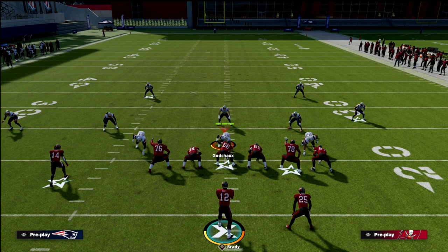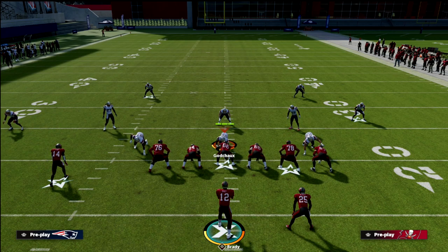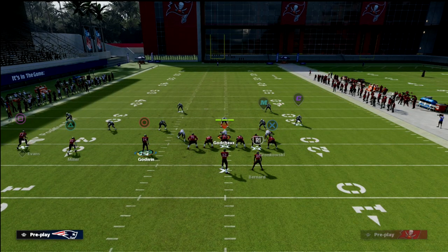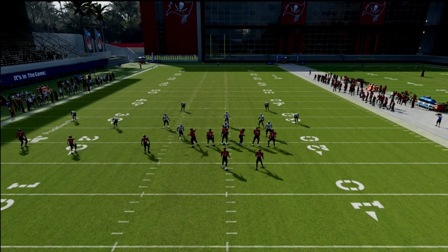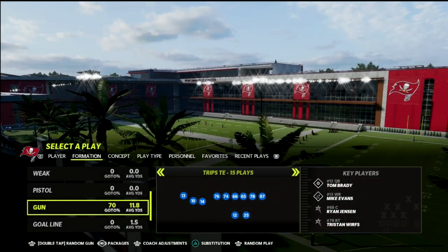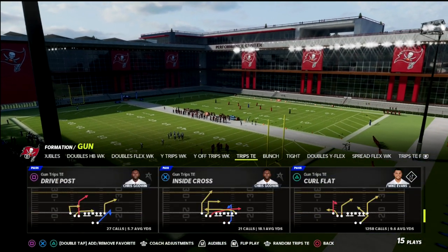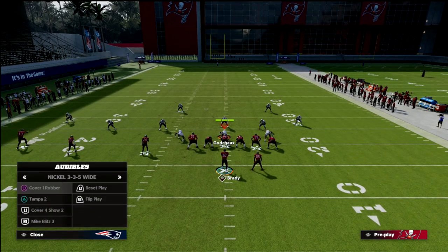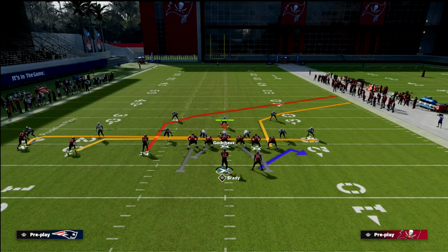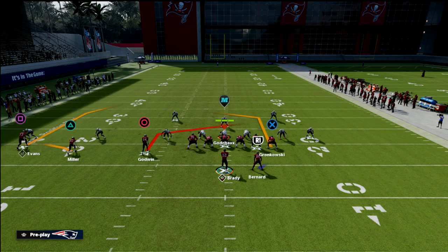Another reason this is really powerful: I'm going to give you a secondary concept from the trips tight end side. It's basically a slant post combination. The problem is if you're playing somebody that just wants to run cover two, they're going to have a really hard time stopping trips tight end — just because of how good this passing formation really is against the cover two. It's going to kind of set up that they have to be in a cover three or cover four defense to stop you.